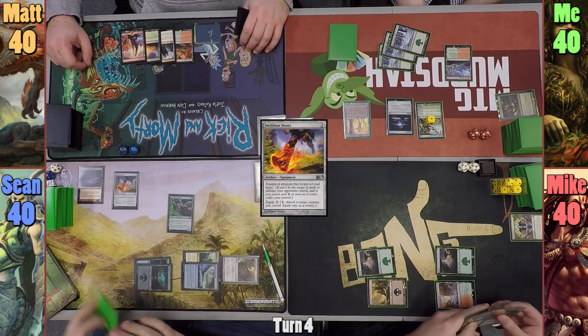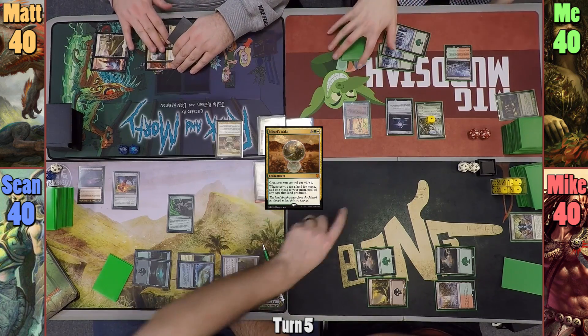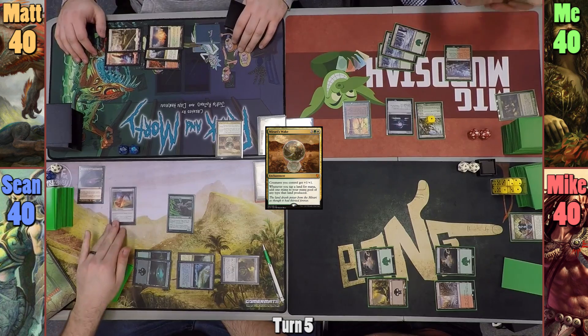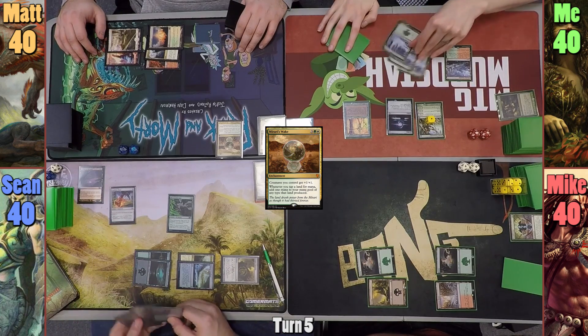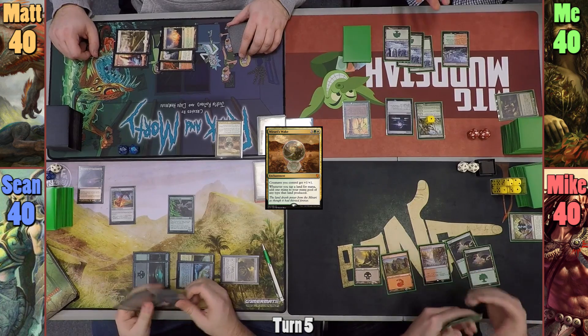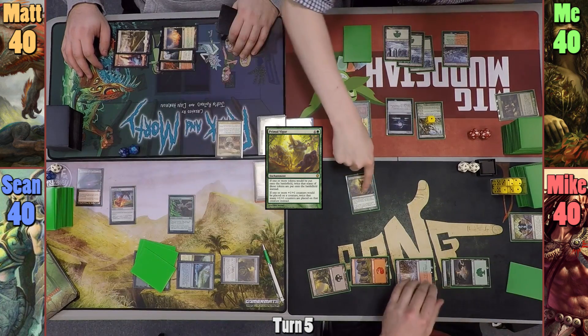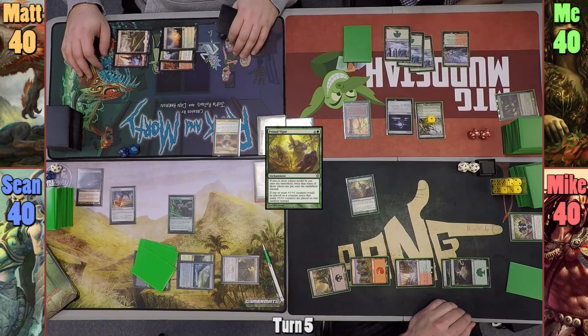Mike plays a Swamp and passes. Matt plays a Plains and brings out Mirari's Wake. Sean realizes that when one problem leaves, often times another quickly takes its place. I untap for my turn, draw a card and pass to Mike. Mike plays a Mountain and drops Primal Vigor. I am now paralyzed with indecision over which to blow up, as I now have three great targets and only one Nature's Claim in my hand.